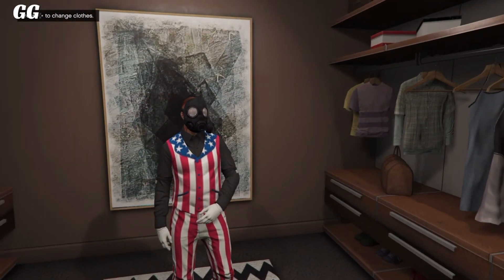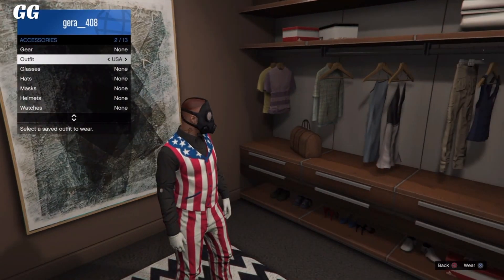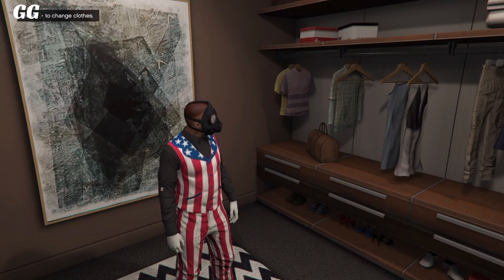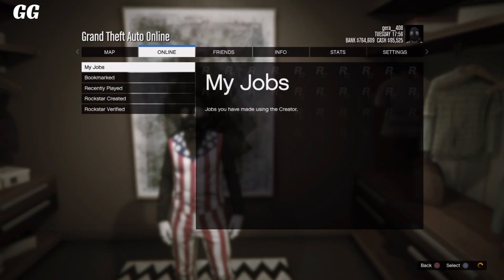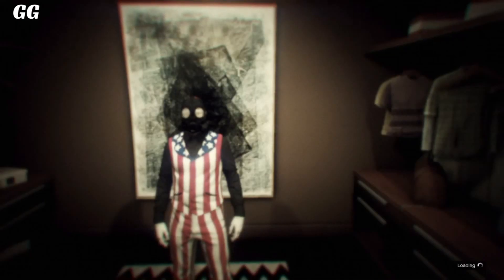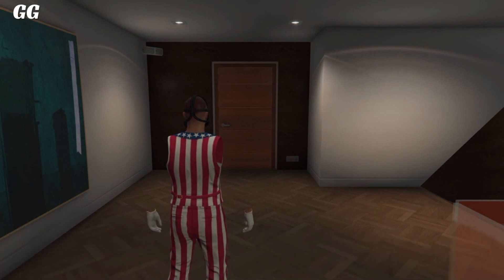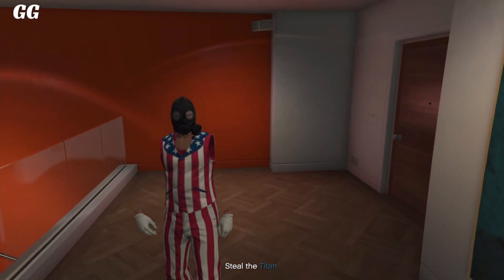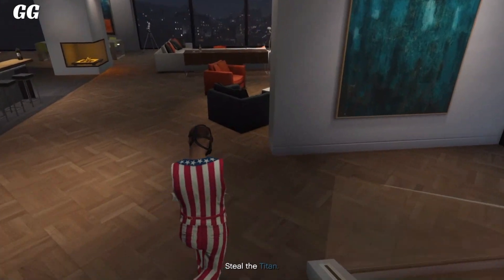After re-saving it, open your interaction menu and keep equipping the same outfit — spam X on it, putting it on about five times so it saves properly. After that, start up any Rockstar-created mission all by yourself — you don't need anybody. Once you're in the mission, if everything was done correctly, you will have fully invisible arms. To save it, go to your wardrobe and save the outfit, then back out of the mission through your phone.